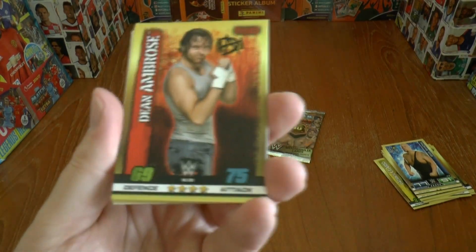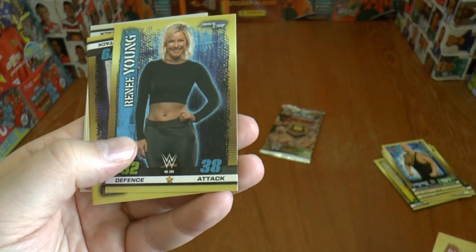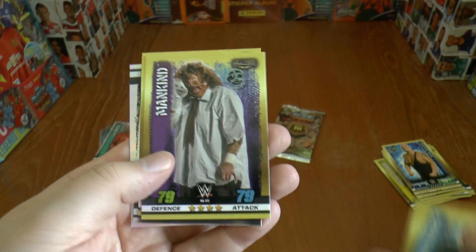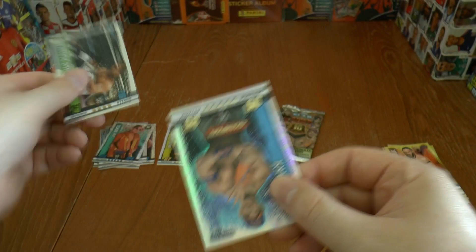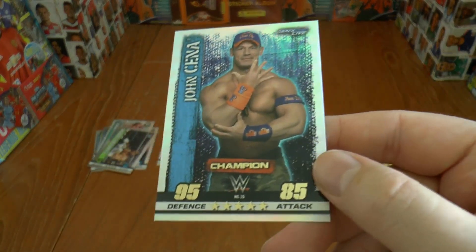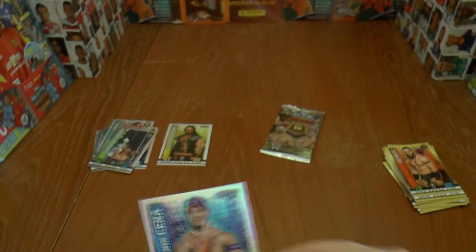Our next pack — we have Dean Ambrose, followed by Mark Henry, The Hardy Boys, Rene Young, then we've got a Mankind Hall of Fame card, Neville, and inserts of Shawn Michaels during WrestleMania 12. And another champion card, a really nicely designed one — John Cena — 95 defence and 85 attack.